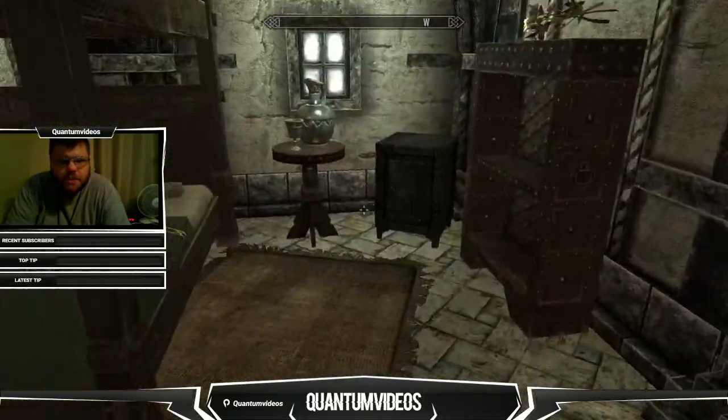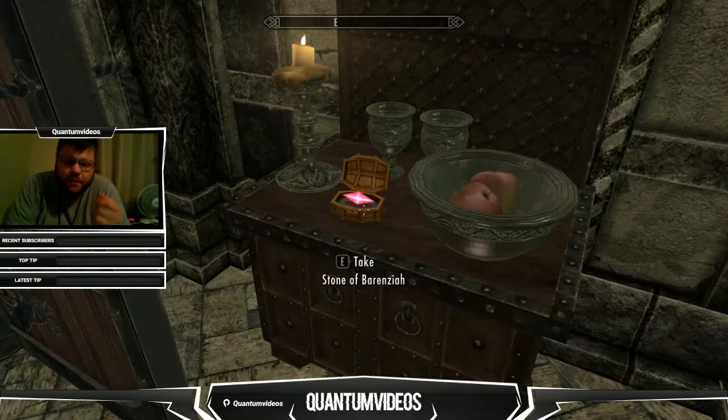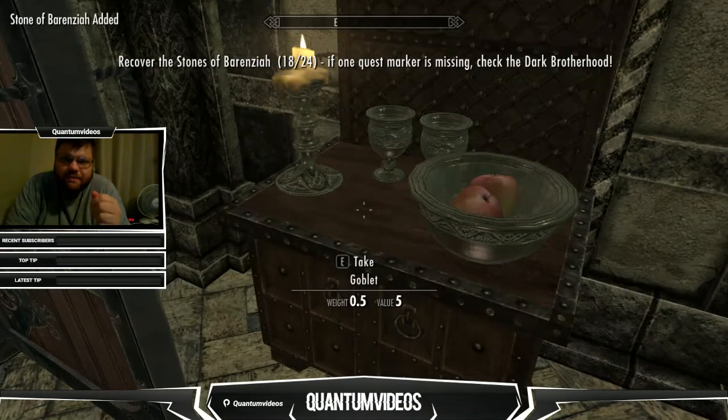That must be right here. All right, so that's the Stone of Venezia right there. Keep in mind, in order to get this house it's very expensive. I recommend saving up 35 to 40,000 easily if you want to unlock everything this house has. It has some good stuff, it's in a good location. It's going to be the most expensive house in the game, so it's worth saving up for.